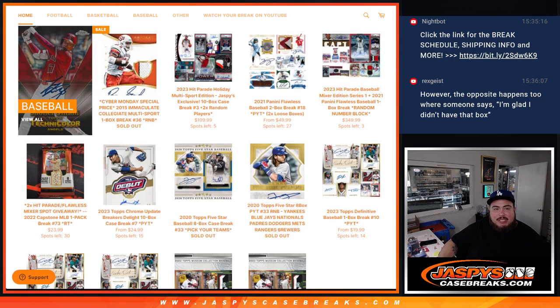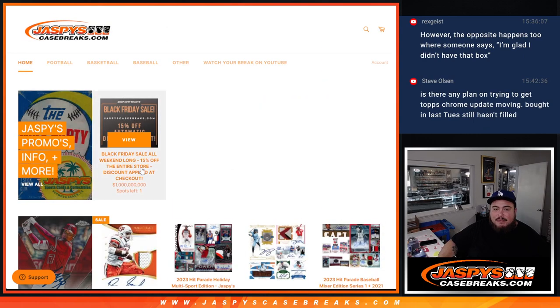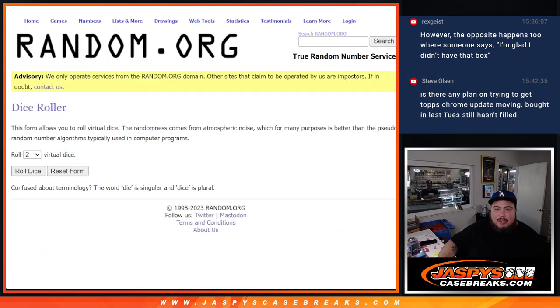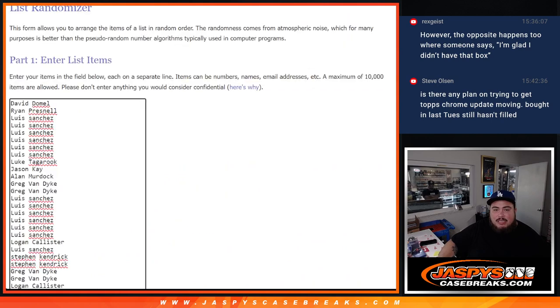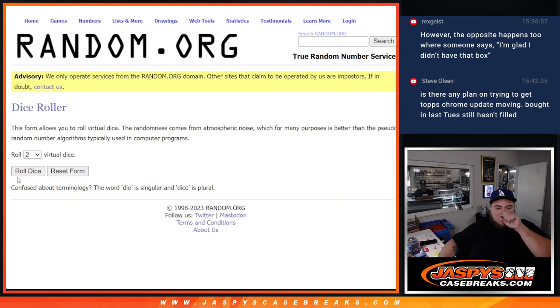As you can see on the website, number 73 is up now — there's another filler plus a couple of full spots to sell at that break. Also, remember Cyber Monday 15% off is the last day, so take advantage of that. Let's do the break first — randomize, distribute hits — then at the end we'll re-randomize the names and get this rolling.